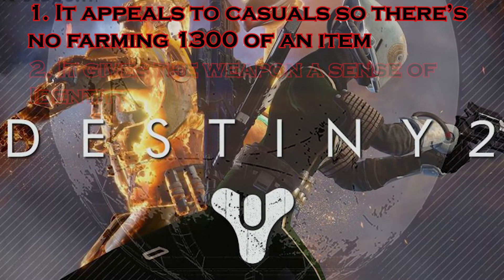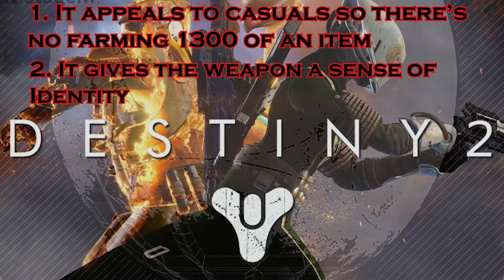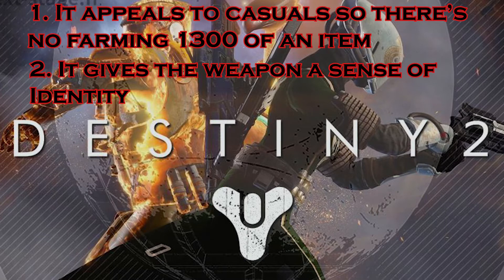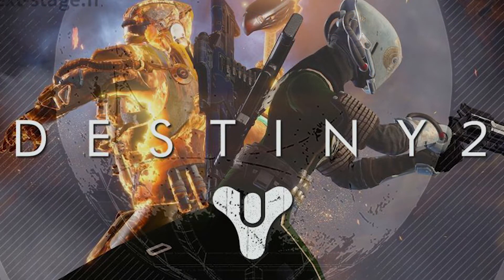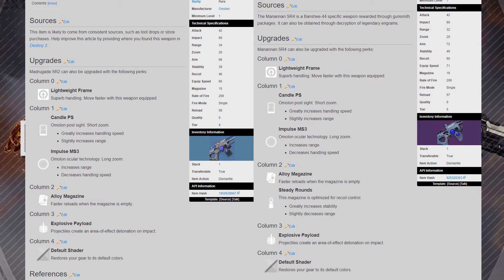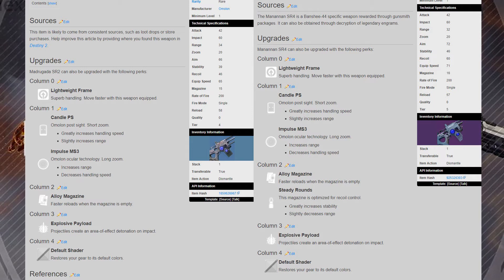What the static system does well is give the weapon an identity — no other weapon has the exact same perks. However, there are blues that copy the legendary stats. Every weapon, the legendary just allows a legendary mod to be inserted for increased power level. For example, Madrugada SR2 and Manannan SR4 — one is blue and the other legendary — but they both have the exact same perks and sights, as seen here.